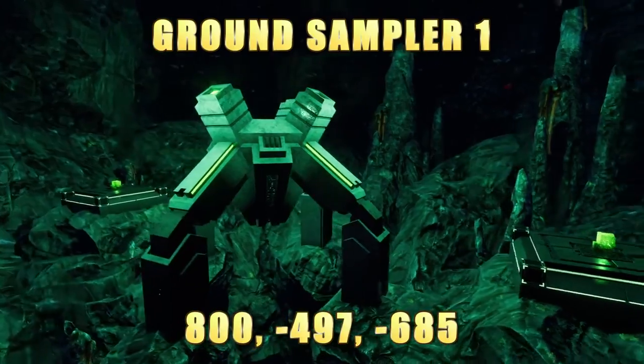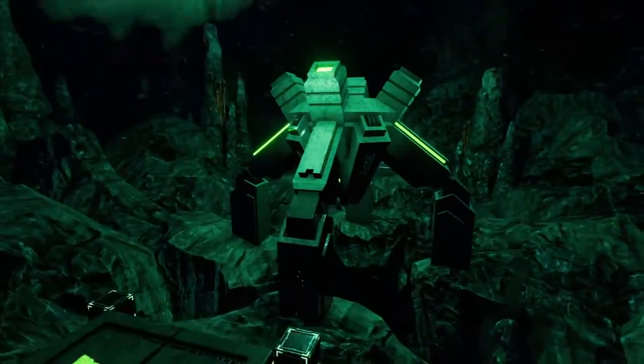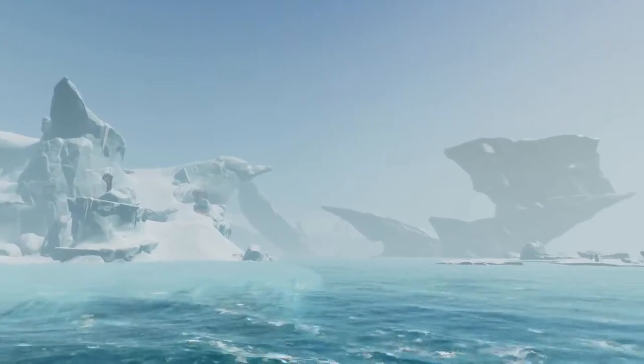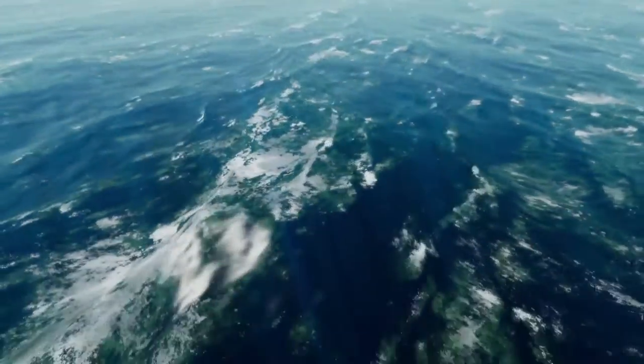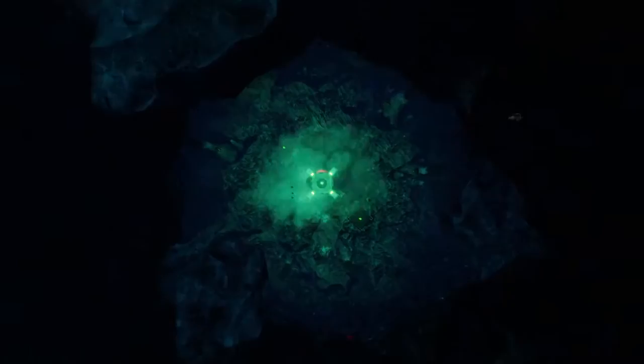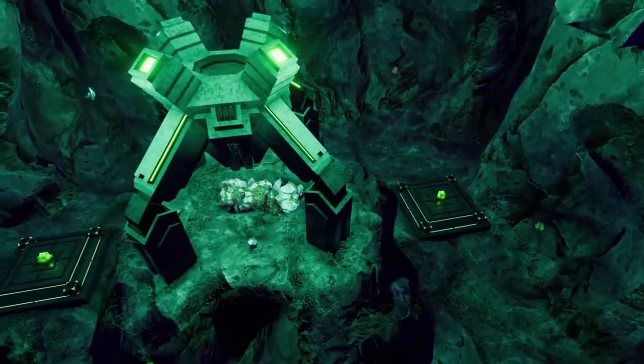There are two Ground Sampler locations, with the first one being in the East Arctic. You can find this in the middle of three large iceberg formations, one of which is the iceberg where Marguerite's Greenhouse is located. Just dive down, avoiding the Chelicerate, and you'll get a notification for an active volcano — go into the volcano's caldera opening and you'll find the first Ground Sampler. The second Ground Sampler is found in the Tree Spires, in the caverns beneath the southernmost Vent Garden.